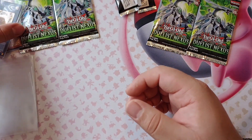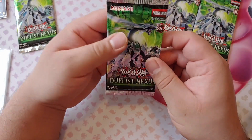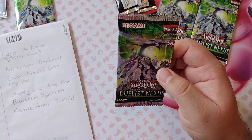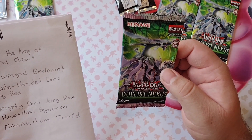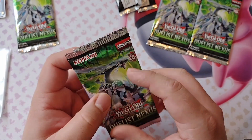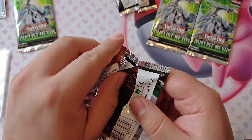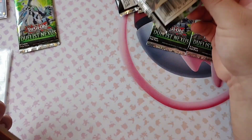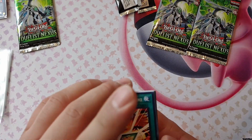Alright, moving on to the Duelist Nexus. I made a list of what I was looking for. Technically all of the Gazelle and Wind — their Fusion monsters — those are what I'm looking for. There's also some dinosaurs in there that I'm interested in. Don't forget it's in all the packs.